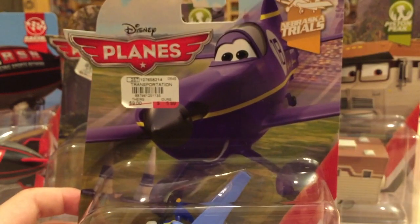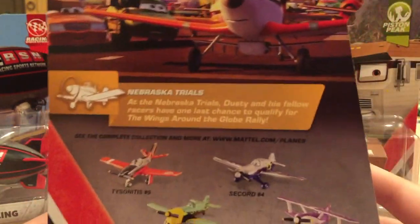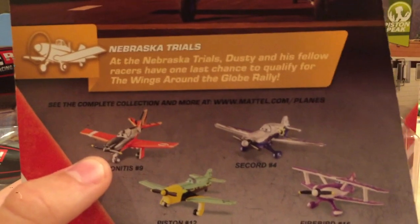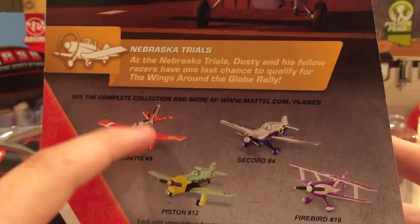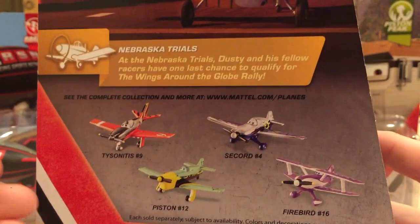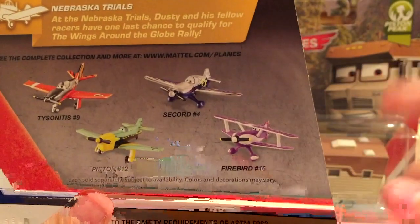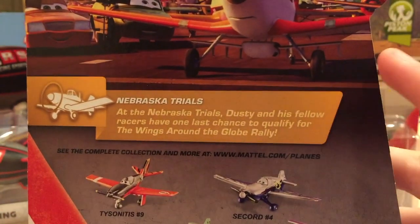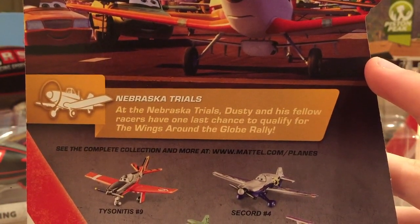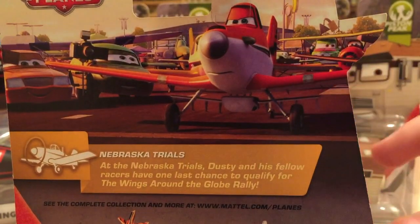We also have Jackson from the Nebraska Trials series, number 18. His last name is Riles, but for some reason they don't put it on the packaging. On the back we have Tyson Atis, who was in the first 2015 case but will also be in 2016 Case B. Piston Sackard I presume is in Case C, and Firebird was in the second 2015 case. The description reads: at the Nebraska Trials, Dusty and his fellow racers have one last chance to qualify for the Wings Around the Globe rally, with a picture of Dusty preparing for takeoff.